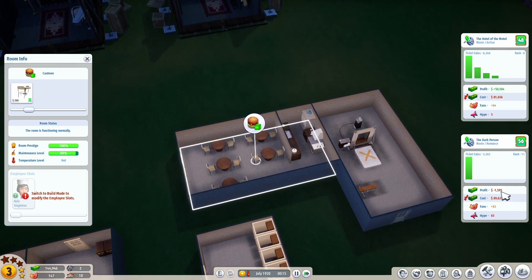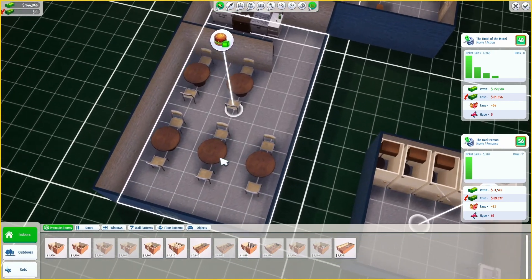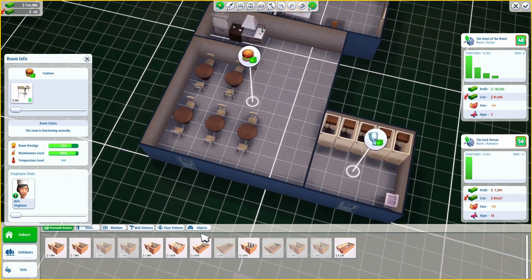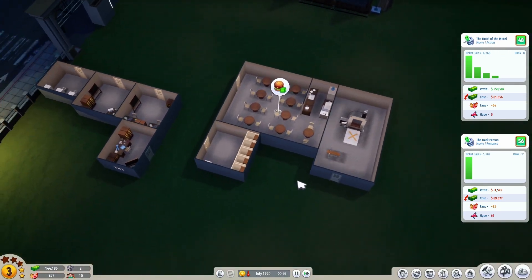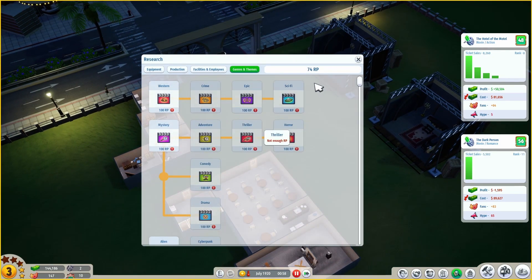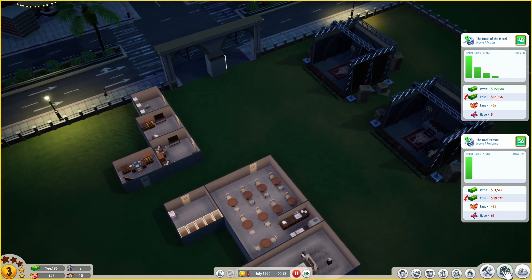On the first day we are only minus 1,500. I don't know what this slider is doing. Can I add more tables? Maybe we don't have enough tables - let me expand the canteen and add more tables. Maybe that was the problem. Let's plan another film - but first let's check the research. We only have 74 research points and the lowest price is 100, so I can't unlock anything. Never mind, let's plan another film.